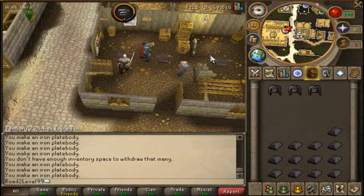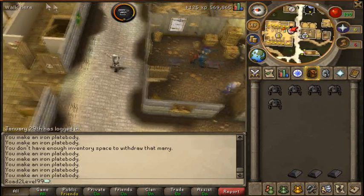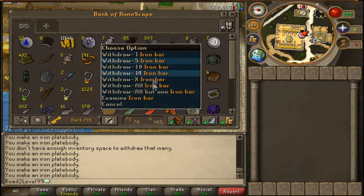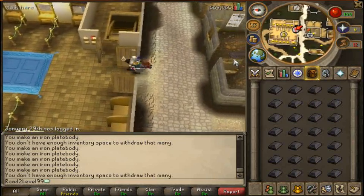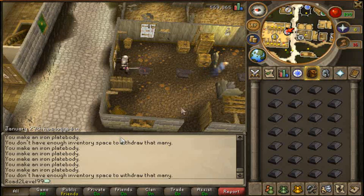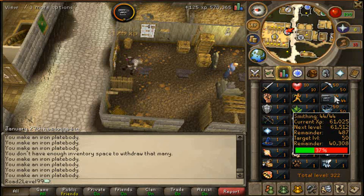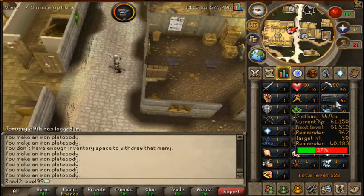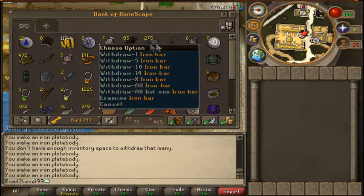Keep cracking on. I've done that one so I'll head to the bank again - 987 XP to go to the next level. We'll do that with what we've got, then I'll go into the GE and see how much stuff is when I run out. Plus I'll get money from all these plate bodies because I'll put them all on the GE too. I'm at work for about three days so I won't have time to record anything after this.